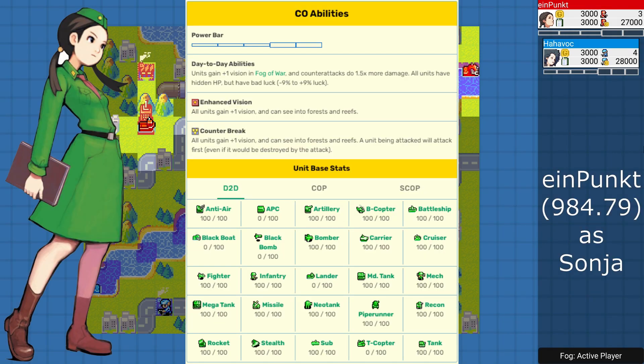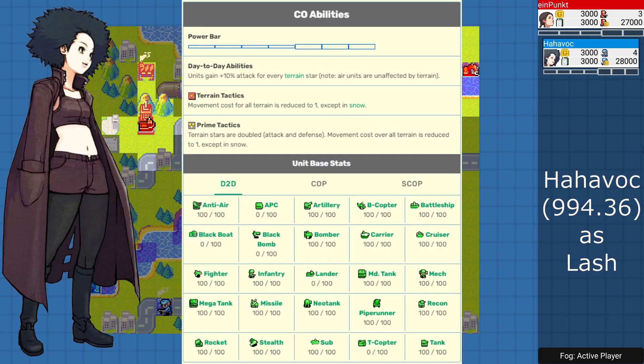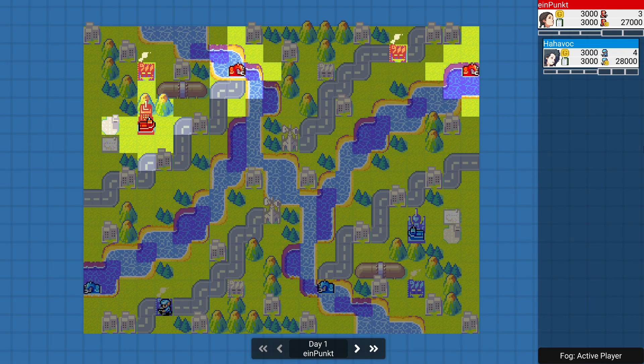Up in the north we have Einpunkt, Global League rating 984.79, playing as Sonya and representing the Orange Star Nation. And down in the south we have Havok, Global League rating 994.36, playing as Lash and representing the Blue Moon Army. Today's match will be taking place on the one-versus-one map, Lifeline GL.